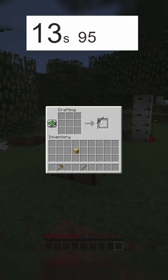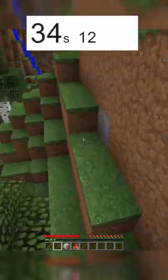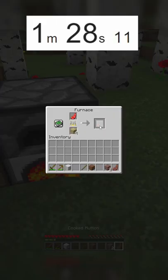I immediately chopped down a tree and luckily saw a sheep right behind it. I crafted a quick sword, killed the sheep, and then ran back the other direction to get some stone. After crafting a furnace, I used the leftover logs to cook the mutton.